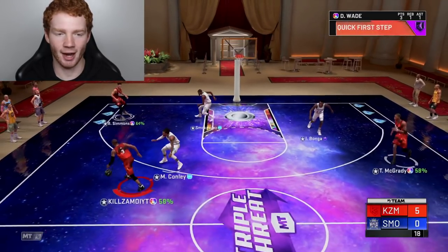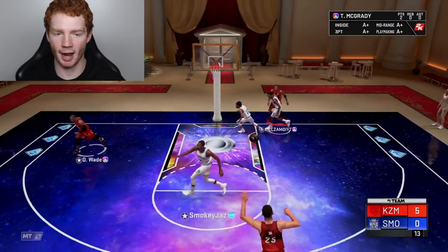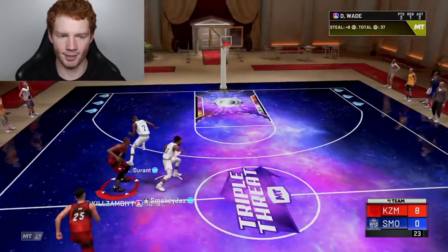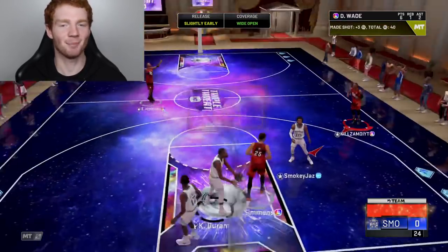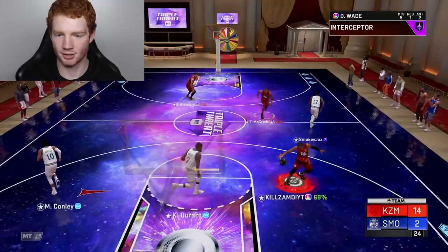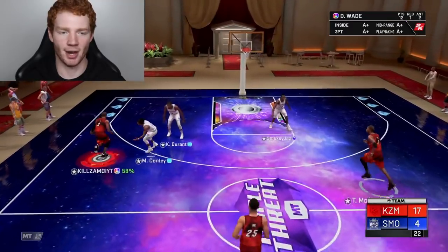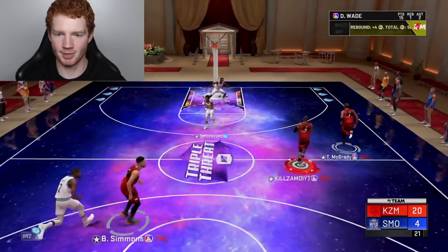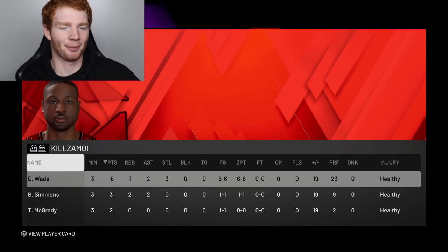Back out to Ben, pump fake, kick it out to T-Mac for the three. D-Wade gets a steal on Mike Conley — Mike Conley isn't having the greatest game. D-Wade almost has takeover, and trust me when he gets it, it is the most overpowered thing. Takeover kicks in — taking it out to the three, just keep on greening. This game has taken no time at all. Yeah, that was a three-minute game, not bad at all.